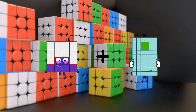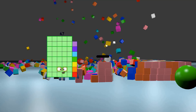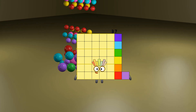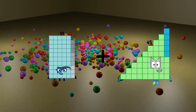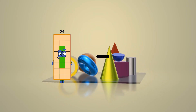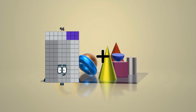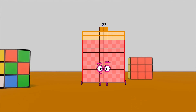16 plus 8 equals 24. 73 minus 36 equals 37. 59 plus 45 equals 104. 24 minus 12 equals 12. 96 plus 26 equals 122.